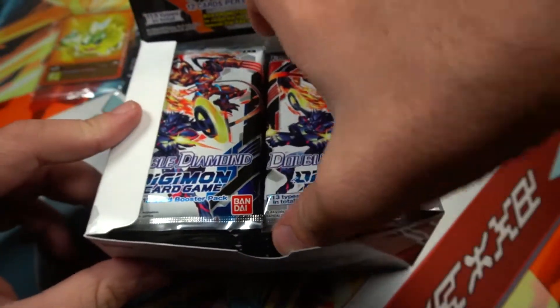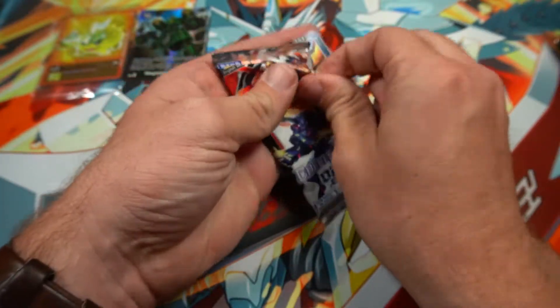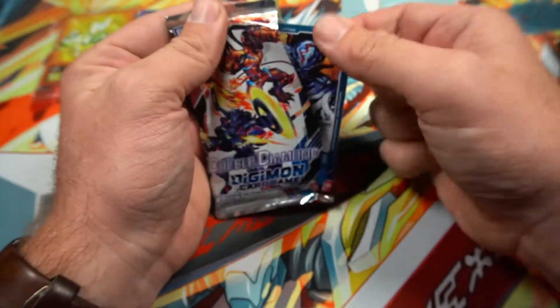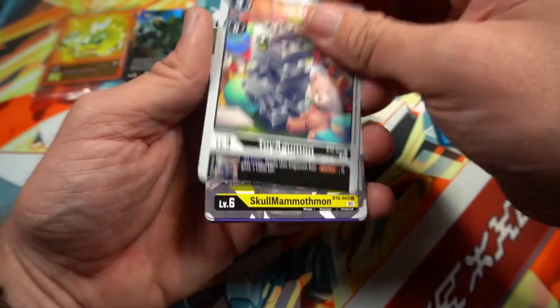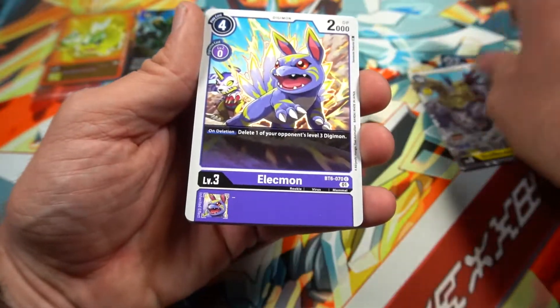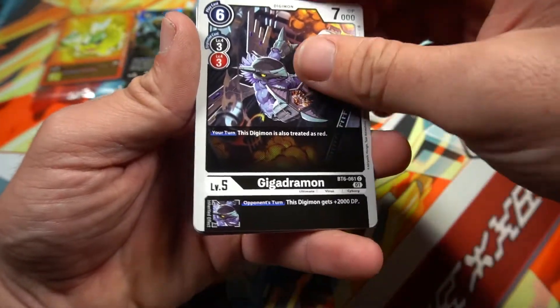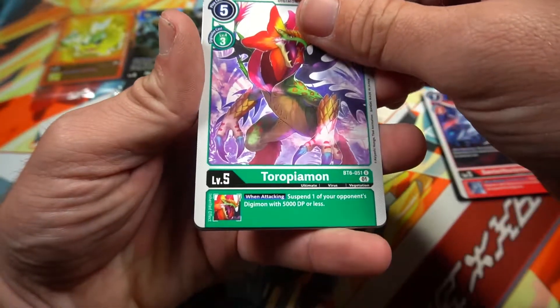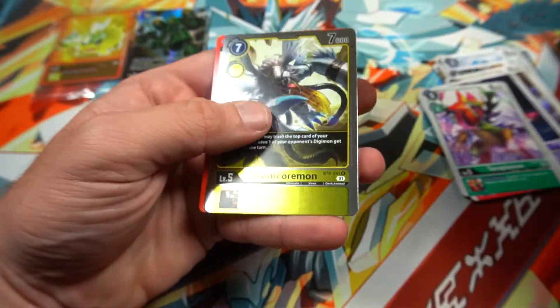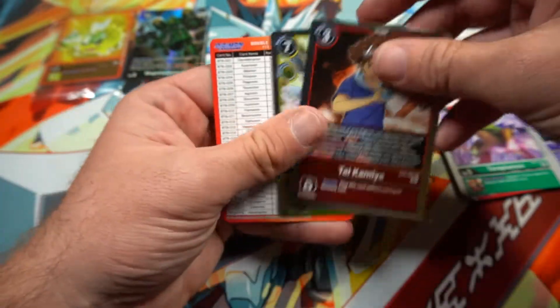Alright, we're gonna start opening packs on this side. First pack of Double Diamond — I'm excited. Jessmon is my new favorite Digimon. I've been playing that Cyber Sleuth game and watching Digimon Adventure Tri. Cards we're seeing: Forbidden Trident, Toy Agumon, Skull Mammothmon, Alecmon, Pangaemon, Gigadramon, Apemon — Apemon's pretty dope — Sunomon, Savior Huckmon, Teropimon, Tai Kamiya. And we get two rares — Manticoremon, that's cool.